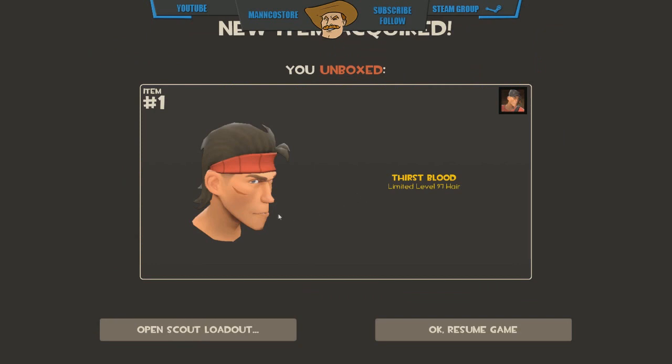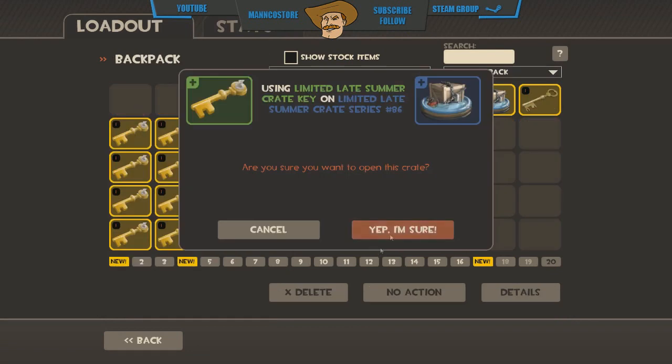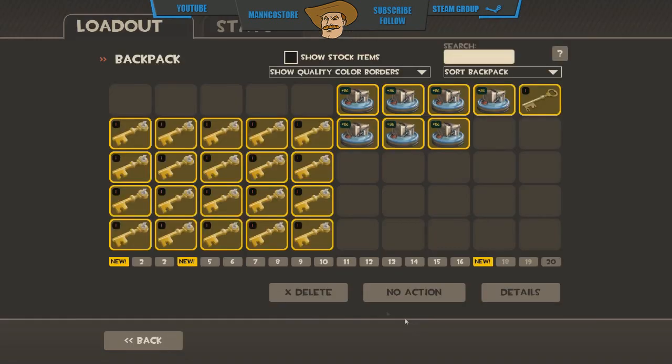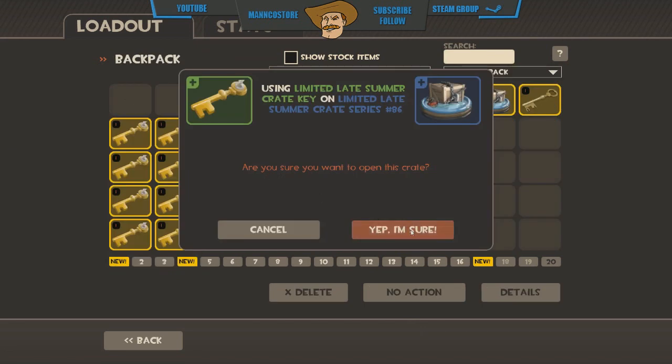First Blood - that's pretty cool as well. Liking the little scar you get, these items are really good. If you have a bit of spare cash to spend I'd suggest unboxing these. The Lone Survivor - wow, that makes soldier look so different, you can see his eyes! There's a kind of Scarface theme here, scars everywhere. You can make TF2 characters look so different these days, it's so weird.